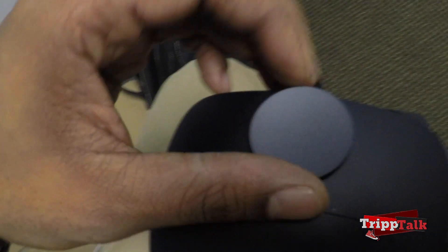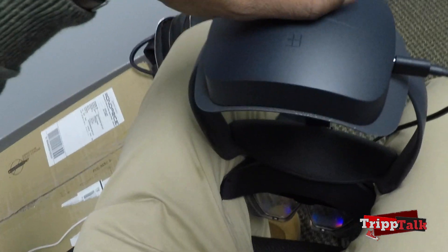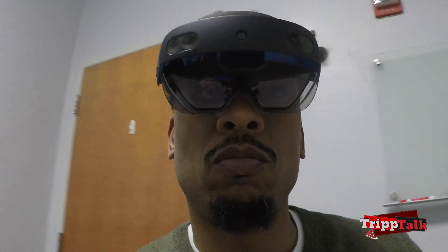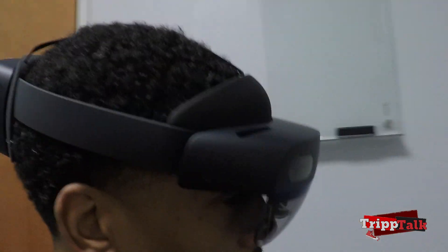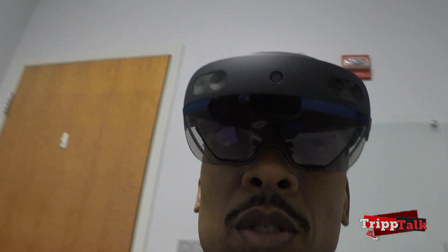Be right back — tripped on tech. First problem: I've got a big head so I've got to uncrank this thing. Look how low that sits. Look how big that is — she's got a huge head. Okay Microsoft, you've got me looking like Iron Man, but I'm feeling it. Just my big head. Alright, we're gonna play with these things, get them fired up so you can see what's going on.